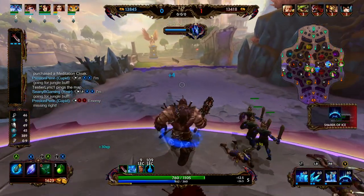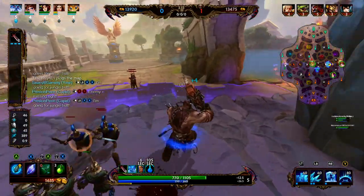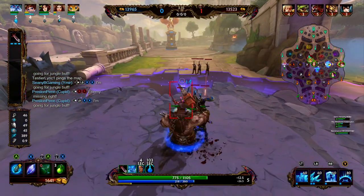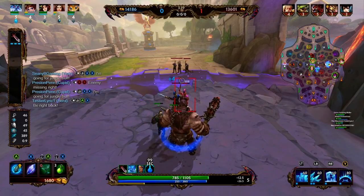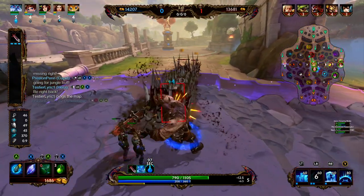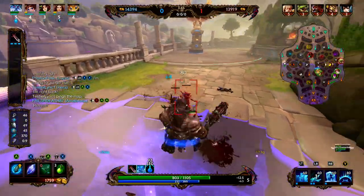We hit level five, so we are a level ahead of the Chiron. We're kind of zoning — we're going to see if we can get the enemy wave to kill a minion or two. This is going to prevent Chiron from getting any XP from that minion or two.